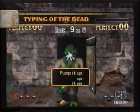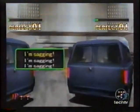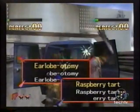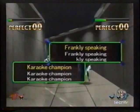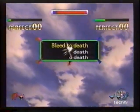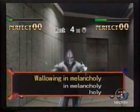Now this may seem like a pretty kooky idea for a game, and of course it is, but it's proved quite popular in the arcade. So popular in fact that now it's out for your Dreamcast. Using the keyboard peripheral, you can type phrases like "bleed to death" and "wallowing in melancholy" in the privacy of your own living room.